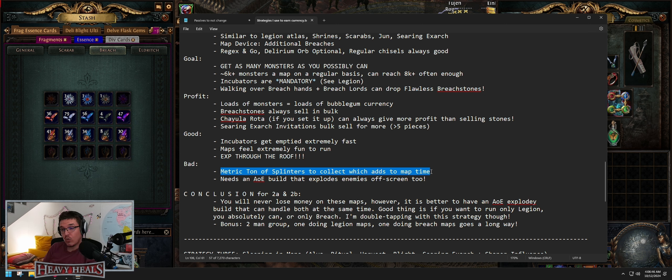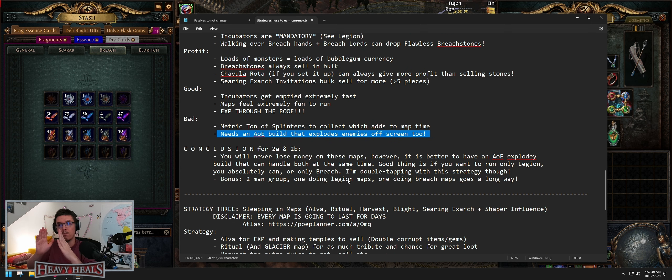However, there are bad things: a metric ton of splinters to collect, which adds to map time. On average with 13 to 15 breaches per map it took me around 10 to 12 minutes to finish the map and loot it all. Around 10 minutes a map means about six maps an hour. It needs an AoE build that explodes enemies off-screen — ignite spread, shock, chain, whatever. Archers work best, but any spell that can annihilate screens works perfectly.